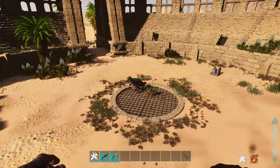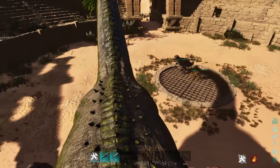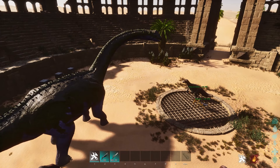For part one of this experiment, I'm going to be spawning five level 150 brontos for each method, which I will then kill and harvest. I'll take the total and average amount of hide per bronto after that.